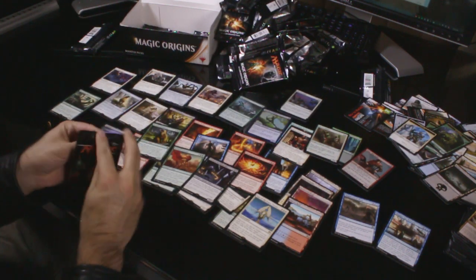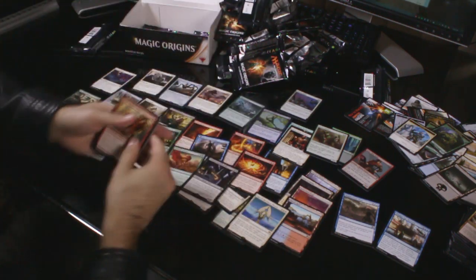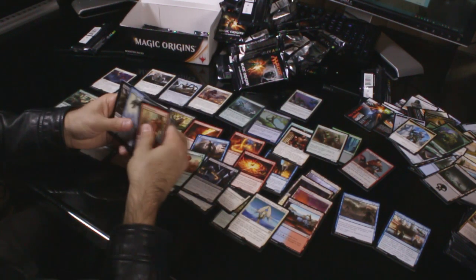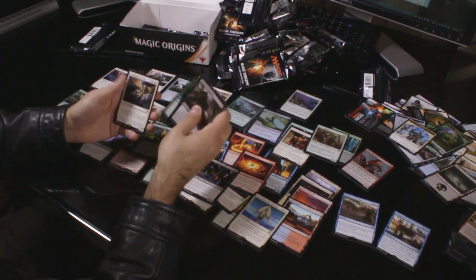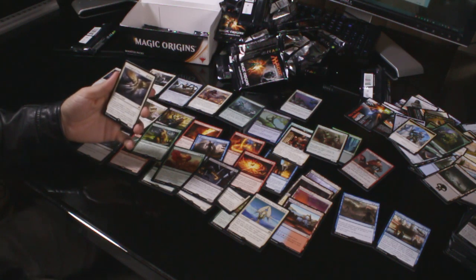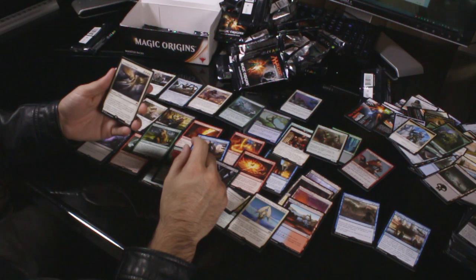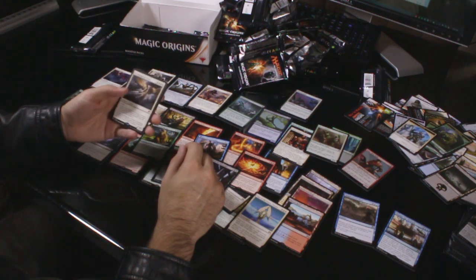Down to our last 6 packs — let's see if we can get something to save the box. A nice Languish foil would be nice. Uncommons: Shadows of the Past, Zendikar's Roil and Undercity Troll. Another mythic — Archangel of Tithes, very good! One plus three white for a 3/5 flying Angel. As long as it's untapped, creatures can't attack you or a planeswalker you control unless their controller pays one for each of those creatures. As long as it's attacking, creatures can't block unless the controller pays one for each of those creatures. I like this card.